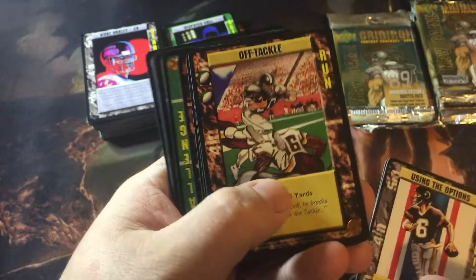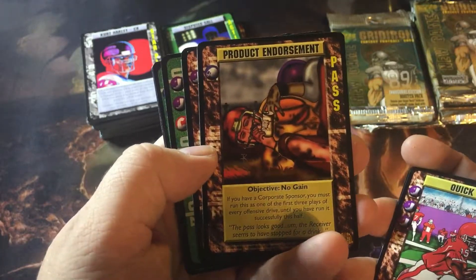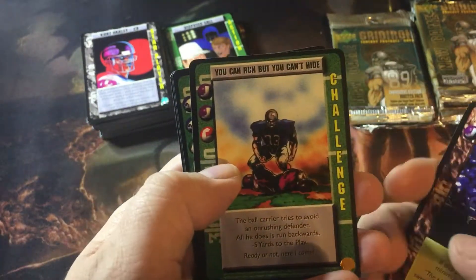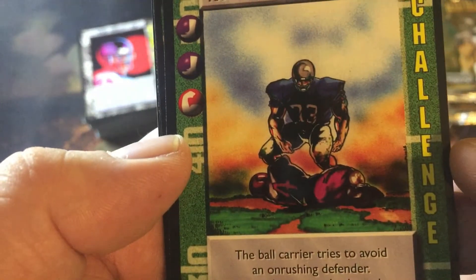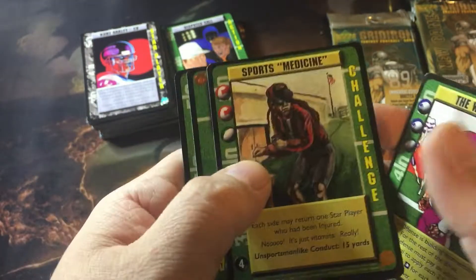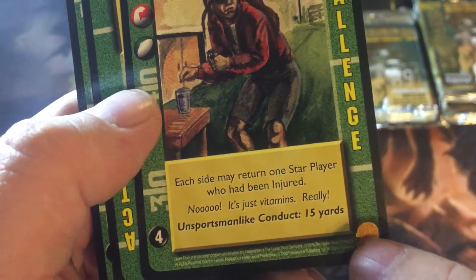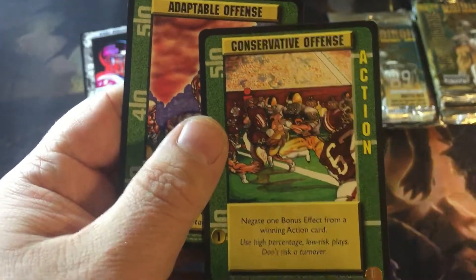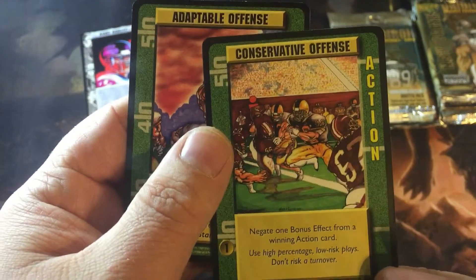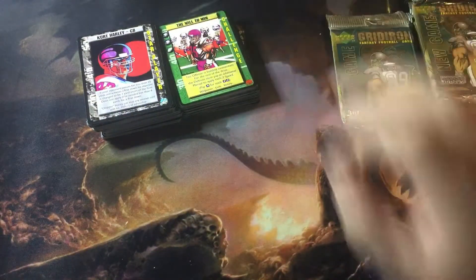Flare pass, off tackle, quick pass, product endorsement, reverse. You can run but you can't hide - look at that guy. Ready or not, here I come. Back against the wall, the will to win. Sports medicine - in parentheses - no, it's vitamins. Really? Oh goodness gracious, y'all - I'm gonna keep these, I'm gonna try to collect this set. Conservative offense, adaptable offense - yeah, I'm definitely gonna keep these.